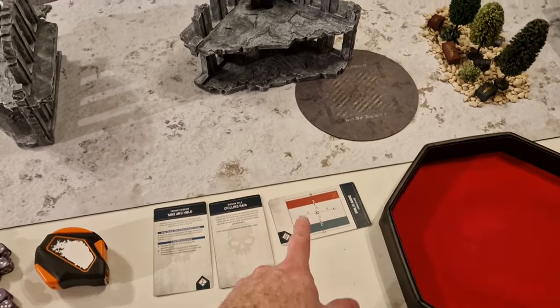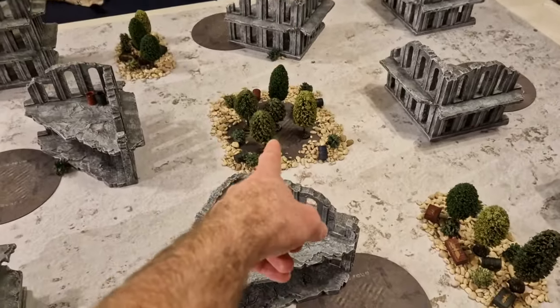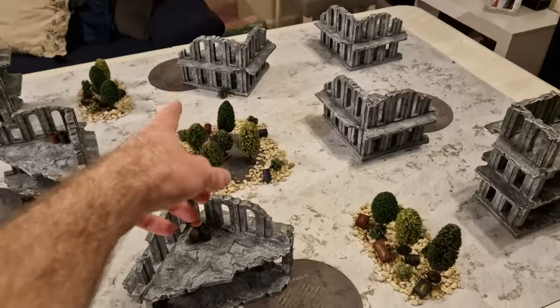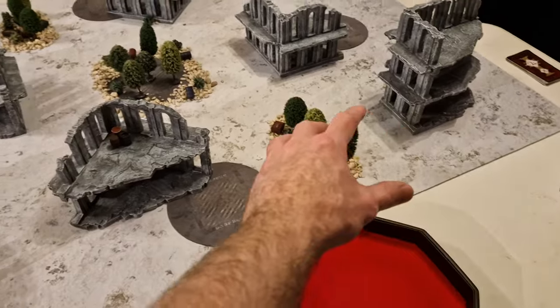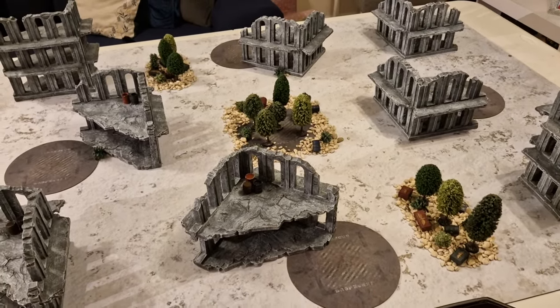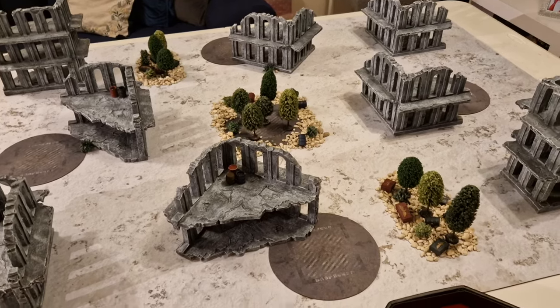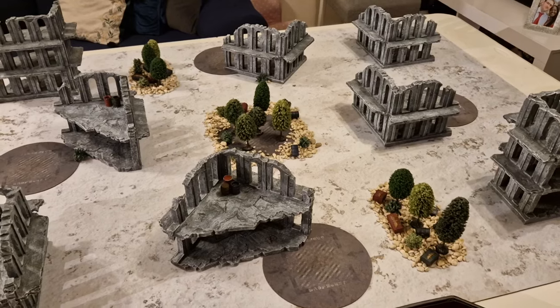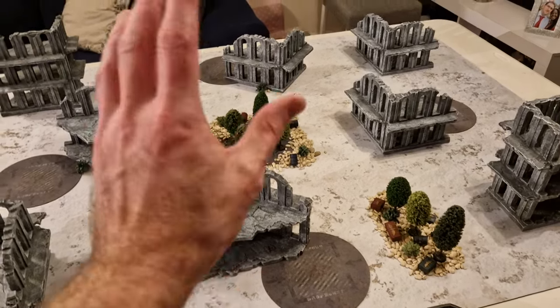Take and Hold with Dawn of War essentially means there's five objectives on the table. There's one right in the middle, one on either flank, and one in the centre of each deployment zone, because we're deploying on the long table edges. You get five points for one objective, ten points for two, and fifteen points for three. Really nice, easy, simple — take the objectives, hold the objectives, and score points. Killing things is useful as well, but not necessary.